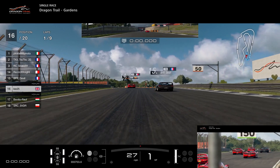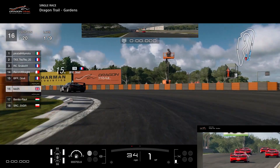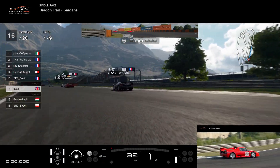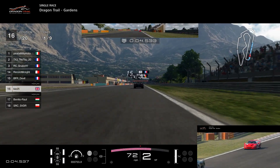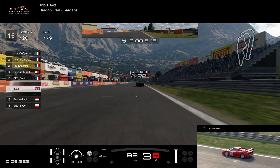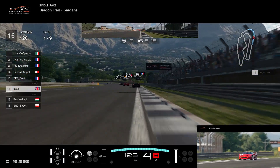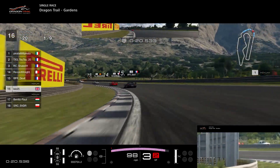I was just looking forward to driving and having some fun, seeing if we could make up a couple of positions. I didn't expect much from this race — it was a high split lobby, over 3,000 points. BFR Devil was right in front of us. The shifter used to give an advantage but they adjusted that with the latest patch, so hopefully future races should be more even. I don't use the shifter because of the bar on the Playseat, but hopefully I can get that sorted in the future.